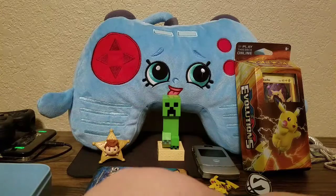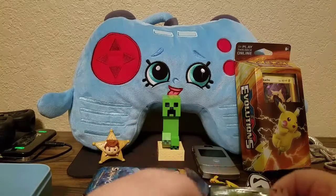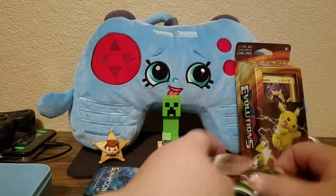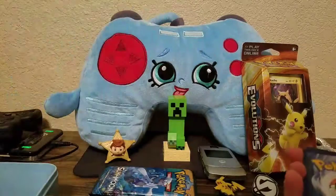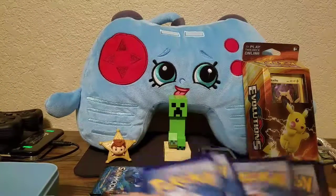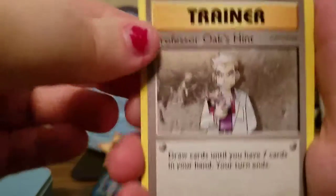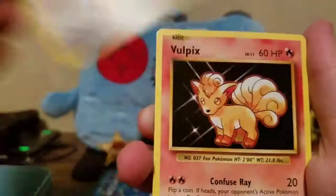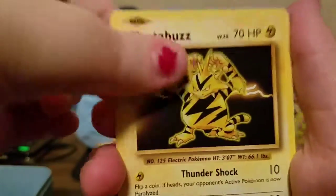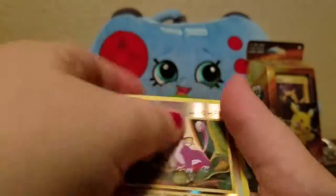So now we have another Evolutions pack and this is the last Gen 6. Then we move on to Gen 7 — although I don't know if Shining Legends counts as Gen 7, but for my sake I say it does. We have Metapod, Professor Oak's Hint, Koffing, Grass Leaf Energy, Rattata, Vulpix, Electabuzz, Magikarp, Reverse Rattata, and Dewgong regular rare.